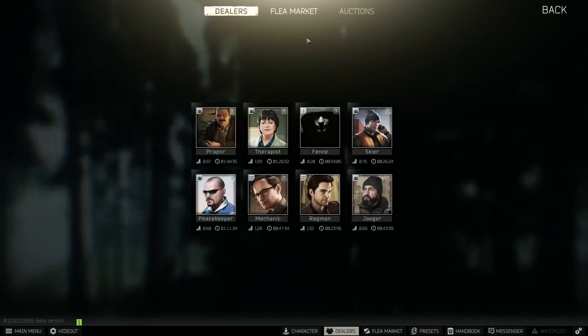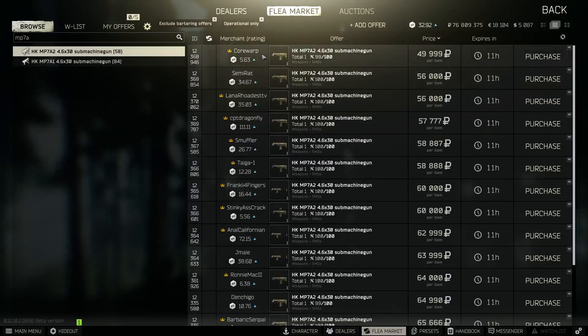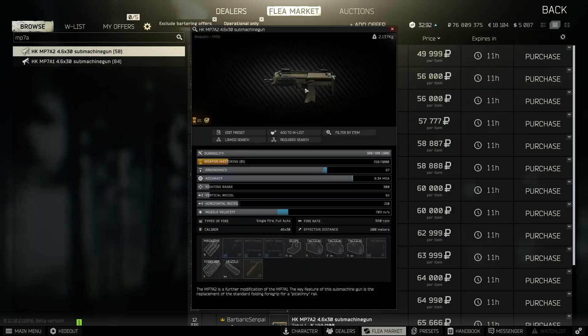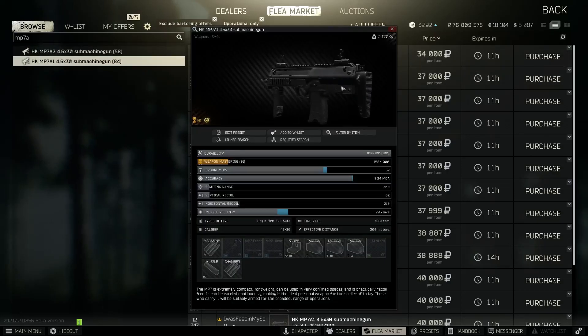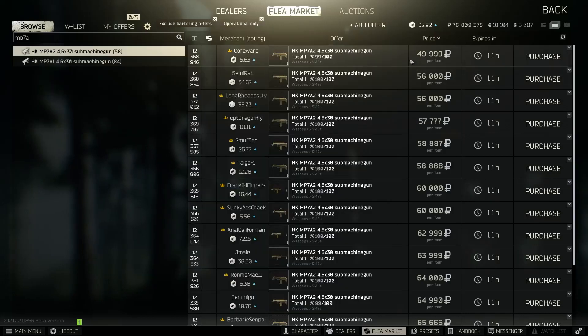There are two MP7s: the MP7 A1 and the MP7 A2. The MP7 A1 has a built-in hand guard, while the A2 does not but leaves room to attach one. They both start at the same recoil — 62 stock — but the A2 gives you the option to add a hand guard which further reduces recoil, so I always opt for the A2.